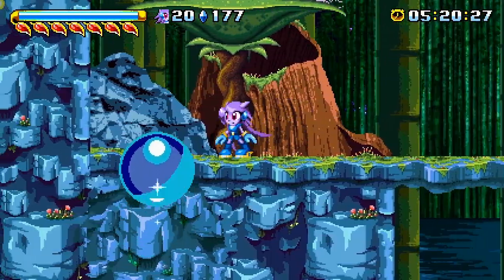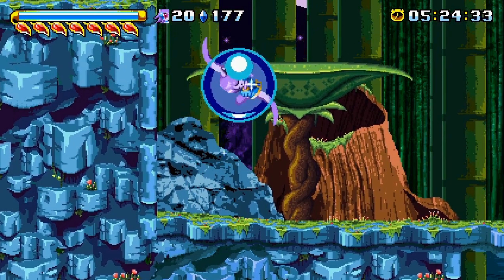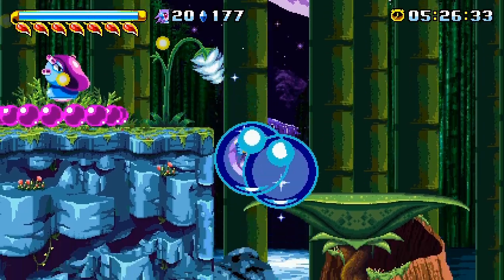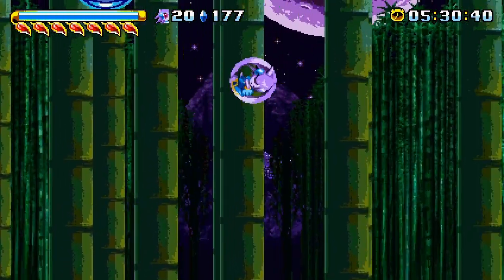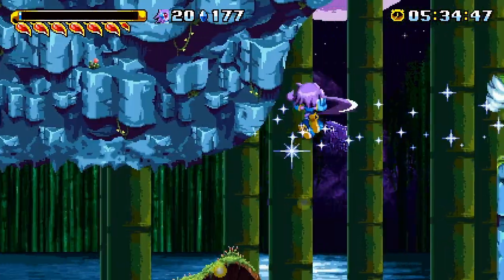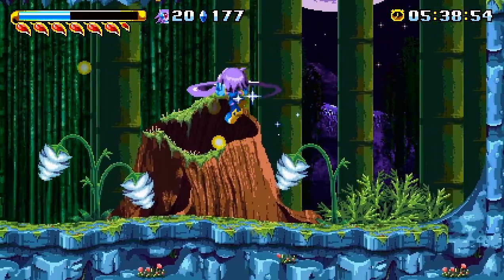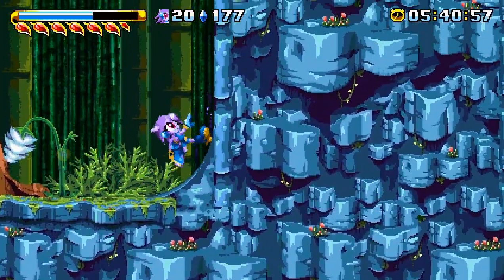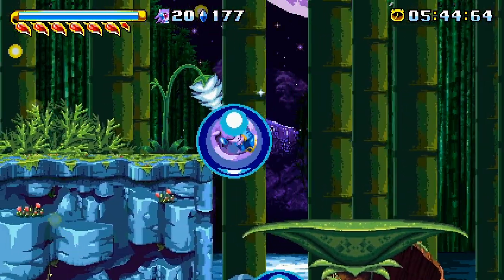Holy shit, that tree stop is huge! We get to jump in it like a bubble shield of sorts. It's insane — bulbous and blue. This is also the part where they realized every character basically has a double jump, so most platforms require a double jump, which makes everything even more huge.